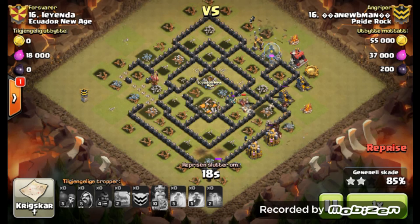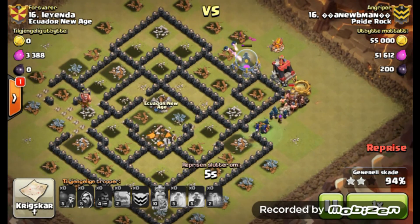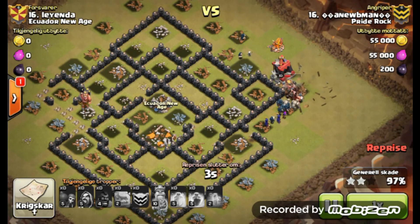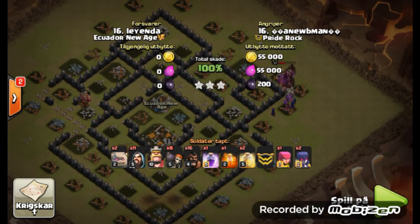Not a strategy seen very often, but B-man just goes to town on this base and makes quick work of it. Very interesting attack — not used very often, but something you might want to look at for bases that have maxed out air defenses and the sweeper. Pretty much some very good attacks here, and I hope these will help you in your clan wars in the future.